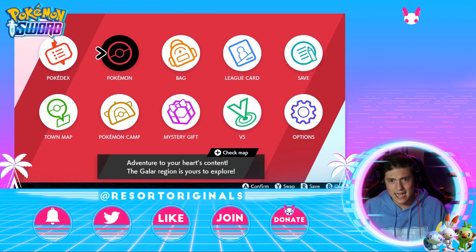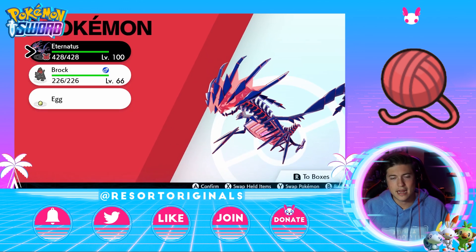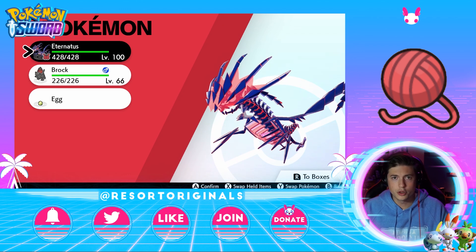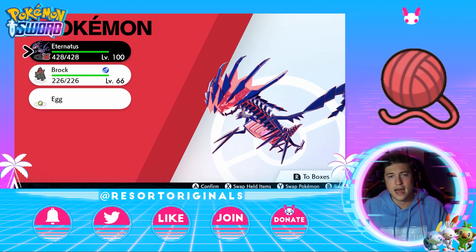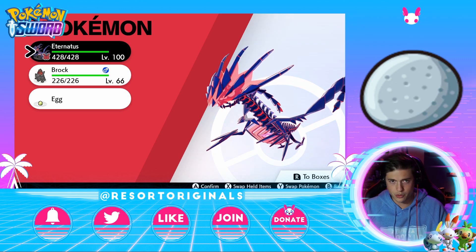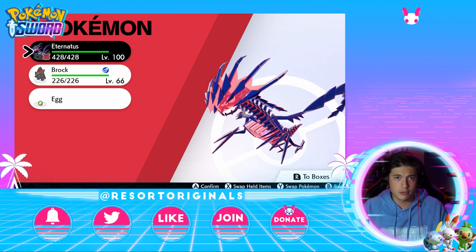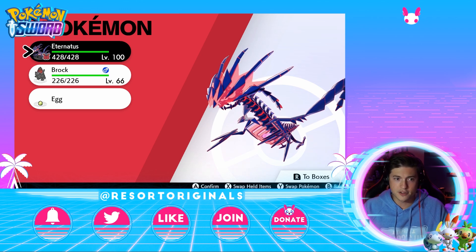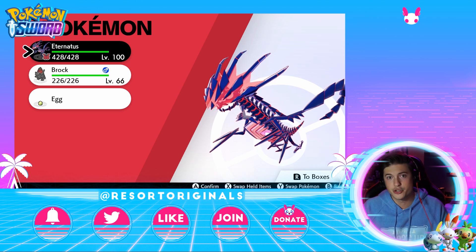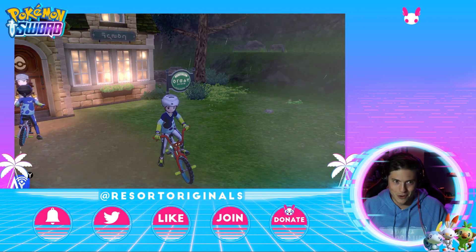Now the next thing I want to go over is the Destiny Knot. The Destiny Knot allows you to transfer at least three max IVs to the new Pokemon — to the offspring. What I normally do is put that onto the Ditto. And then with the other Pokemon I'm trying to breed, I put the Everstone on it because I want to make sure I pass the exact same nature to the offspring. Obviously, if you don't have the nature you want, it can be random — don't put the Everstone on it because you're not going to get the nature you want.